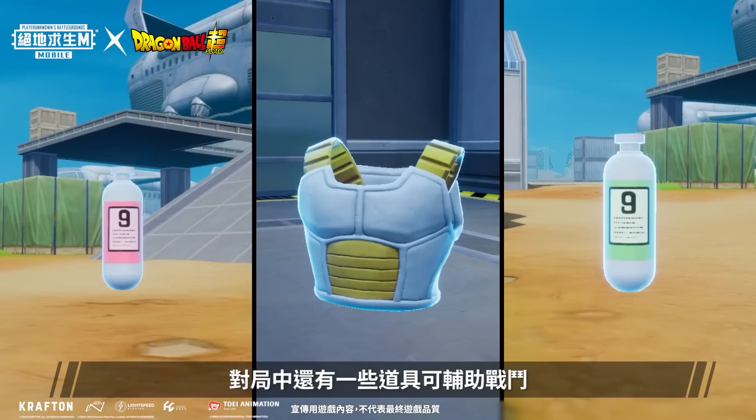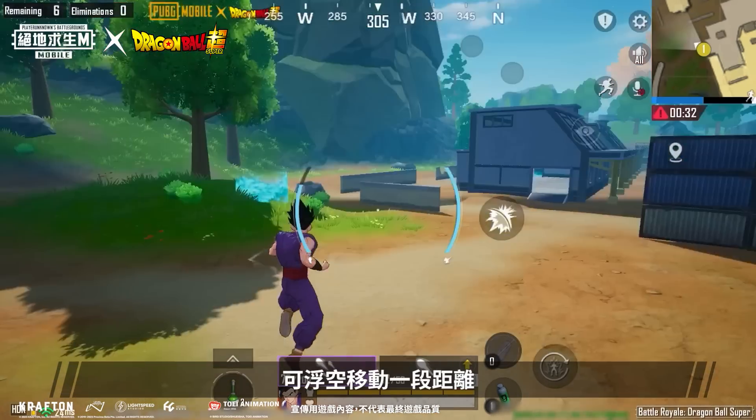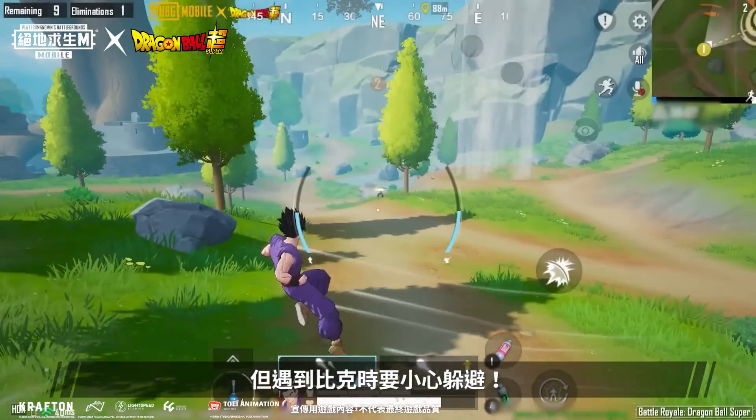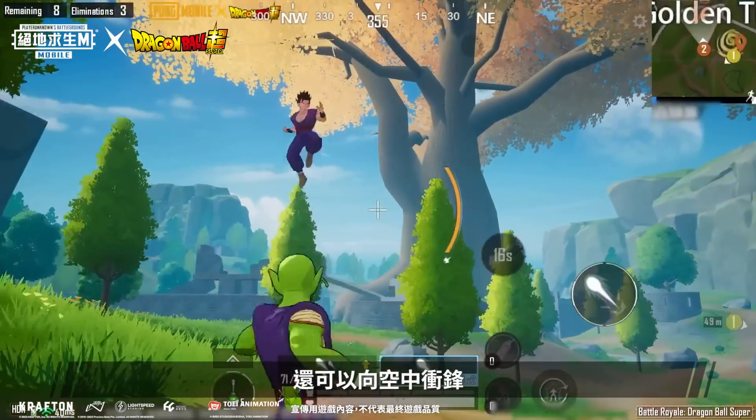There are also various support items that can be found on the map, such as the Buku Capsule and Smoke Capsule. After using a Buku Capsule, you'll be able to fly a certain distance — it's really useful for initiating battles or running away. But be careful when running from Piccolo, as he has an attack that can snipe you from far away, as well as a dash that can quickly close the distance.